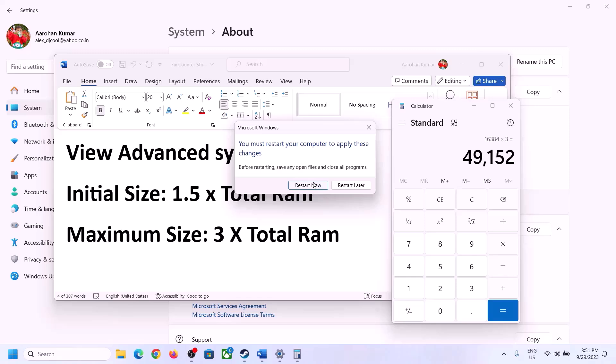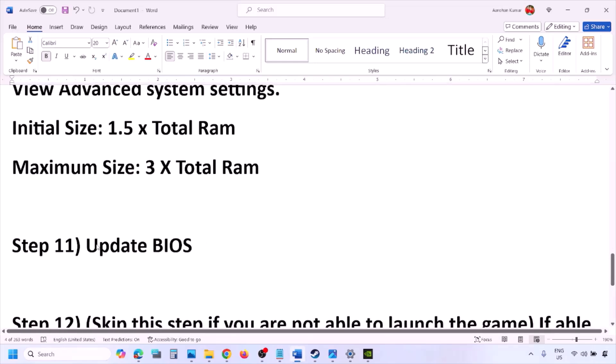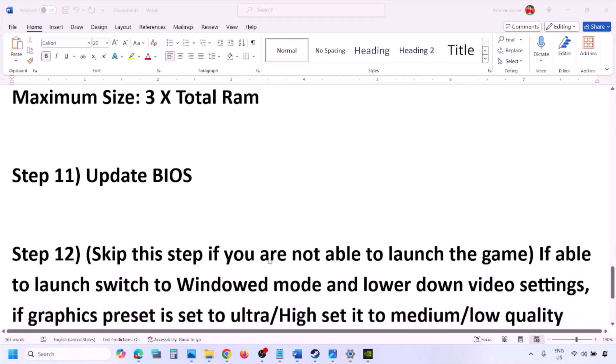Make sure that you restart your computer after this. The next step is to update the system BIOS. Go to your system manufacturer's website — for example Dell, Lenovo, etc. — select your model number, and find the latest BIOS update on the software and downloads page. Download and install the BIOS. For laptops, before updating make sure the battery is above 10% and the AC adapter is connected. During the BIOS update your system will restart — do not unplug the power cable. After the BIOS update, log into the computer and launch the game.